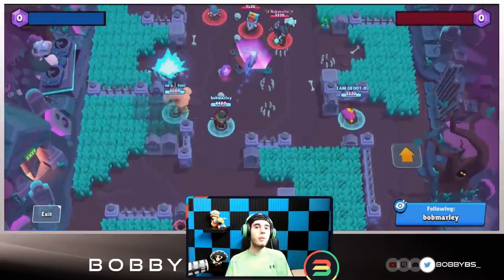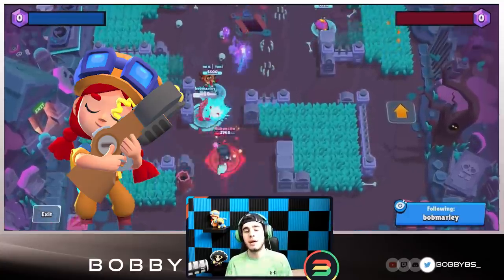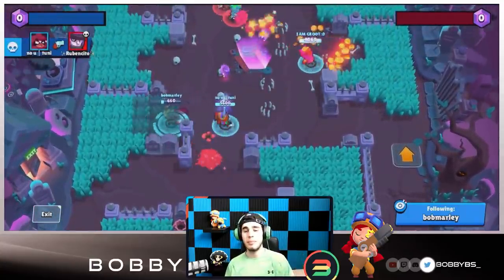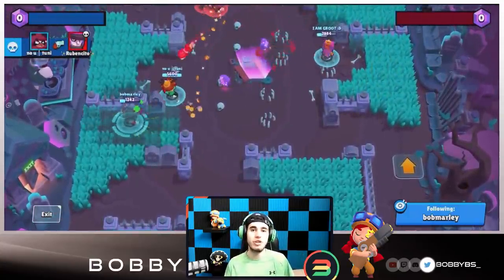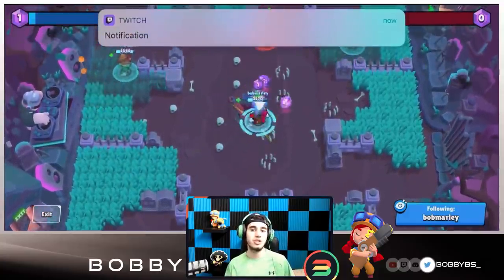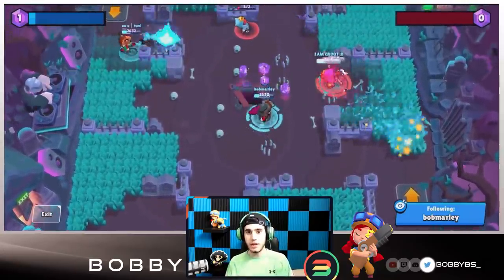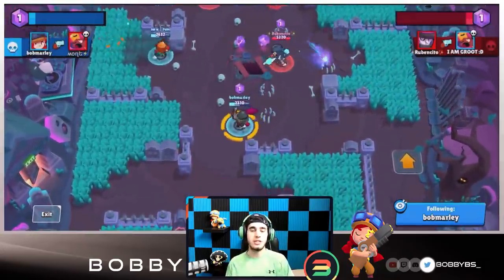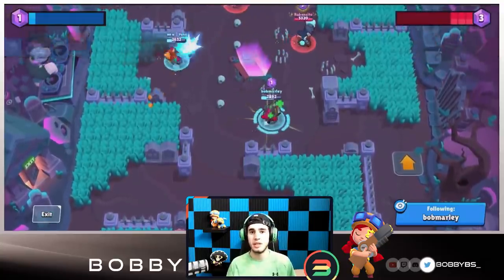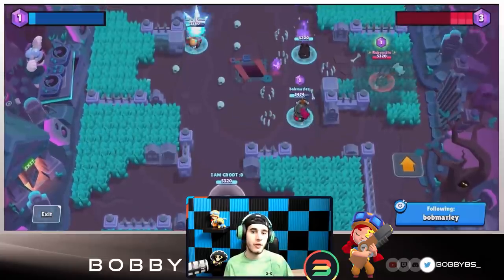Let's hop into our top eight. Coming in at number eight we have Jesse. Unfortunately Jesse is number eight, but remember this is just gem carriers — it has nothing to do with how good the brawler is overall, just how good they are at holding down the mid position in gem grab. Jesse is really good in a lot of different situations and actually used to be one of the top gem carriers in the game, part of the meta, but as of late she just hasn't been very good.